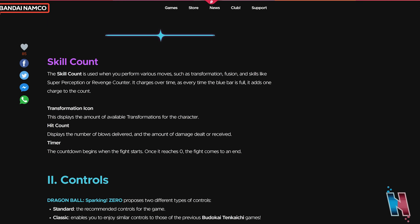Now we have the skill count. The skill count is used when you perform various moves such as transformation, fusion, and skills like super perception or revenge counter. It charges over time as every time the blue bar is full, it adds one charge to the count. The transformation icon displays the amount of available transformations for the character. Hit count displays the number of blows delivered and the amount of damage dealt or received. The timer countdown begins when the fight starts — once it reaches zero, the fight comes to an end.